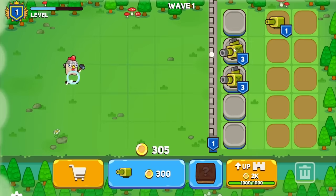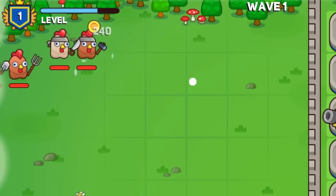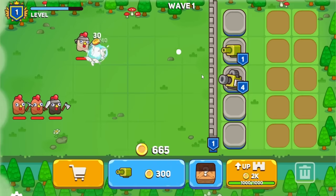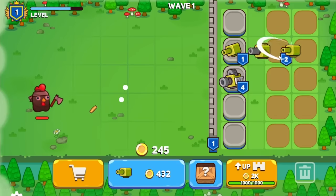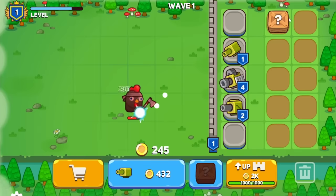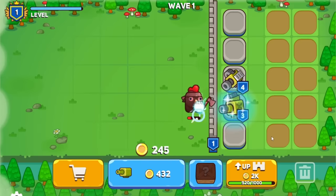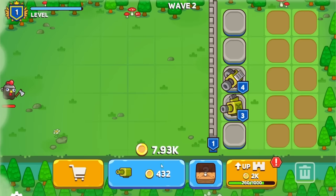We get to take the two into a three, and then the three into a four which should double the damage to 240. Do we one-shot? We almost one-shot — hopefully the two of them together, yes! That does very nice work. Let's spawn in two more, level them up to two immediately. Now we have a boss chicken — he's going to make lots of chicken dinners for us.